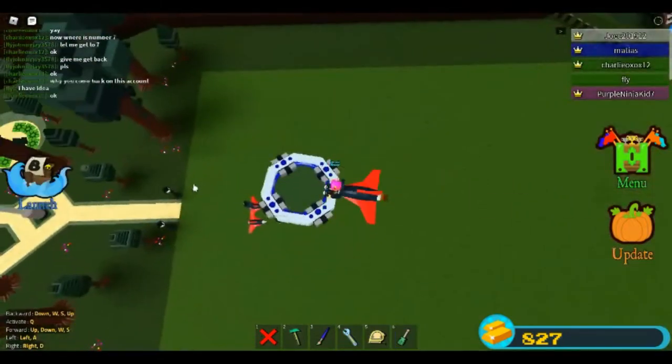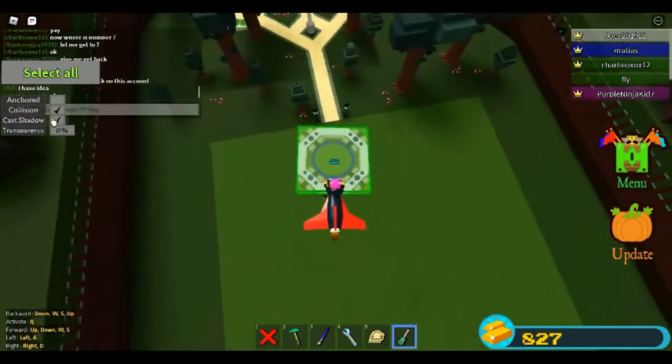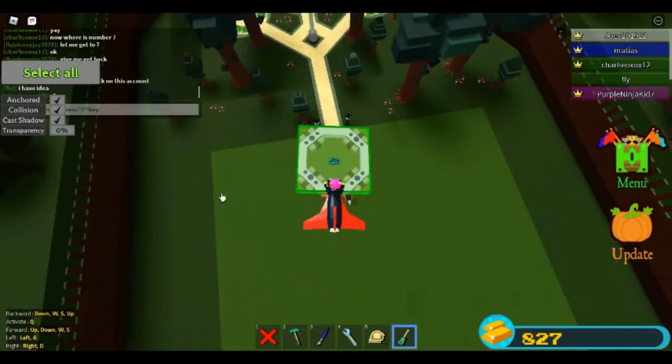Next, anchor the portal. I like to turn the portal invisible, just so that they can't even see where the items are coming from.